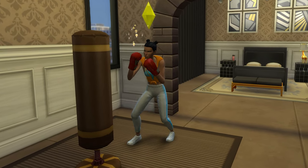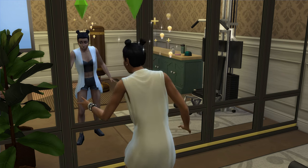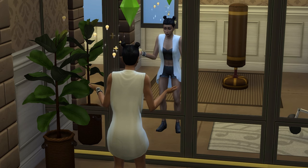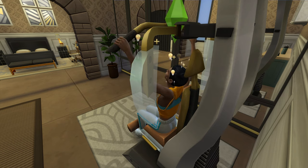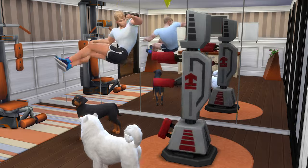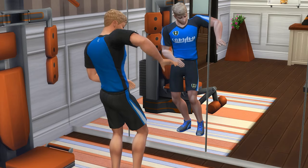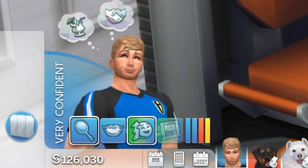The main skills required to progress in this career are fitness and charisma. The ideal mood for training fitness is being energized, and the ideal mood for training charisma is being confident. Being in the ideal mood while you train a skill will save you around 25% of the usual training time, and if you have them in a very strong state, such as being very energized or very confident, this will increase to save around 35% of the usual time.